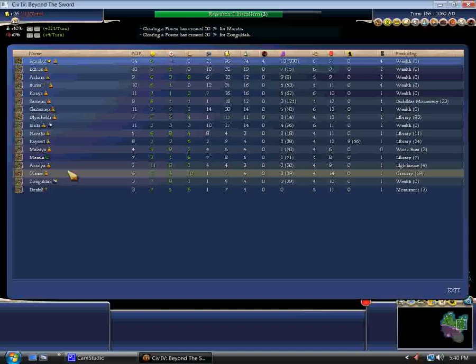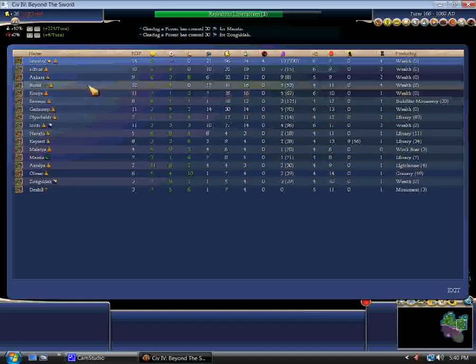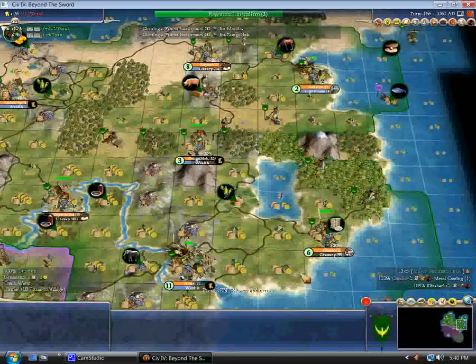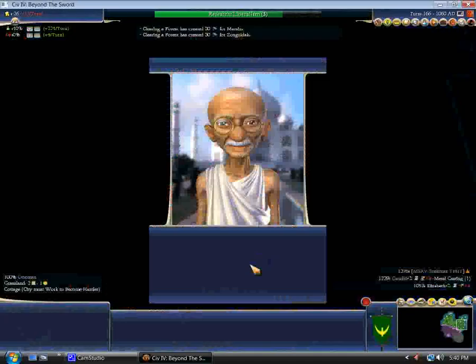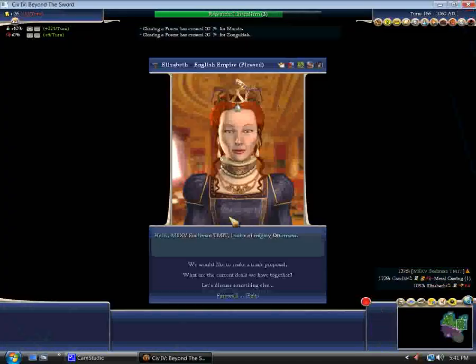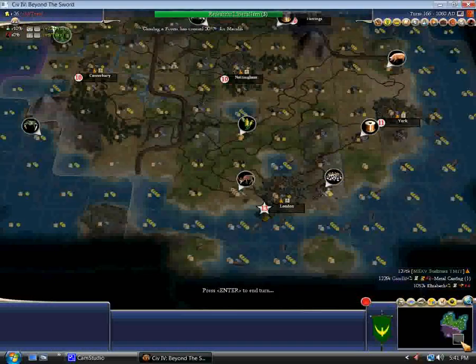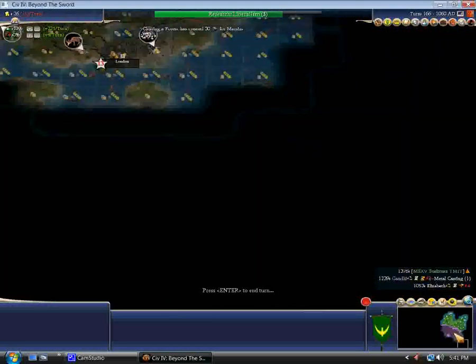Well, let's look — I count up to 17 cities. That probably even beats out Gandhi, and it does. It blows Liz out of the water too. I don't know, she got up there — she settled an island chain or something.